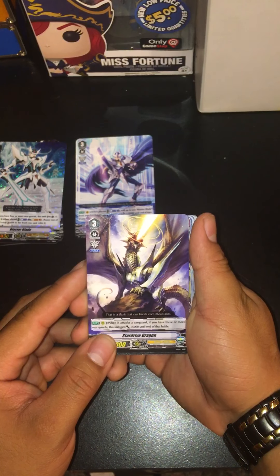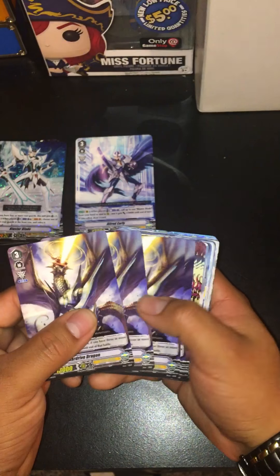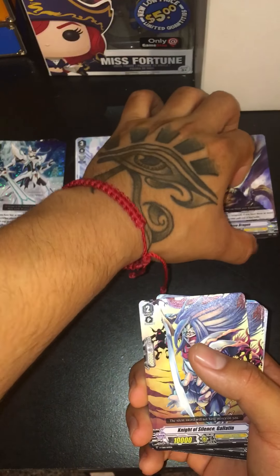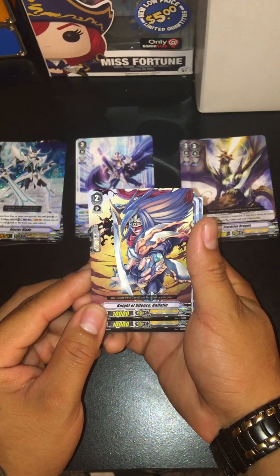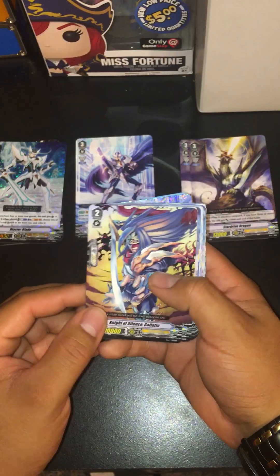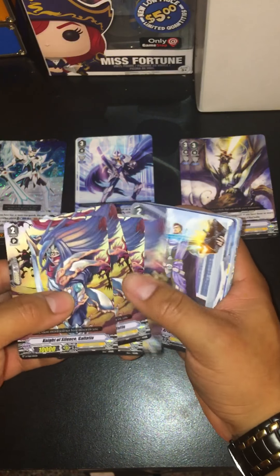We have the Star Drive — when this unit attacks on vanguard, if you have three or more rear guards, this unit gets plus 15,000. Pretty cool, he's going to be hitting for 18,000. We have four of those. Then we have the new Galantine with his new plus 10,000 shield — just a plain vanilla 10k.